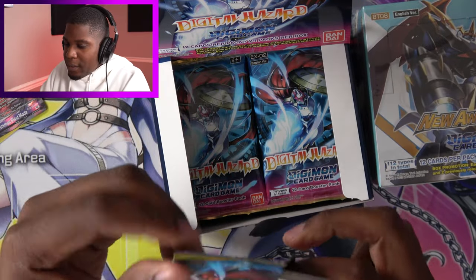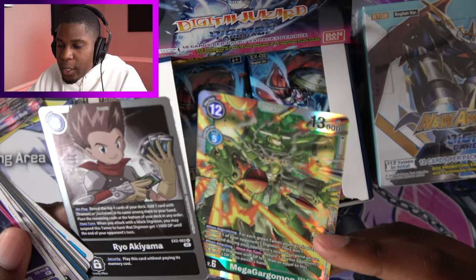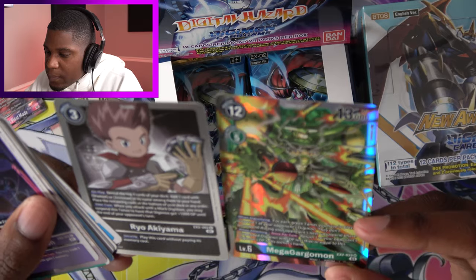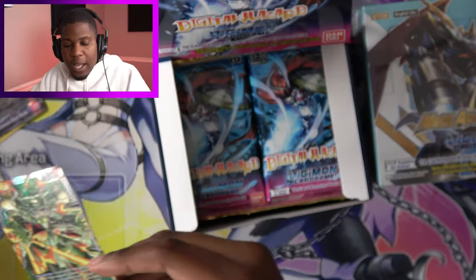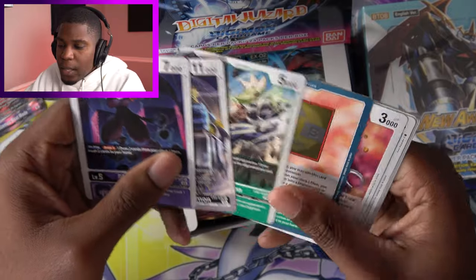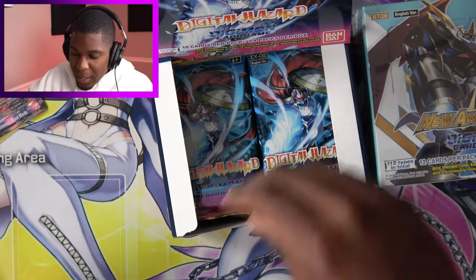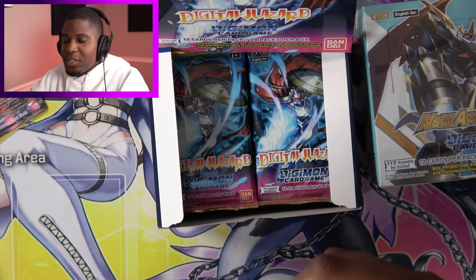Pack number five. We have Mega Gargomon and Ryo Akiyama. Mega Gargomon — for each green Tamer you have in play, suspend one of your opponent's Digimon, and they don't unsuspend during your opponent's next unsuspend phase. That could come in handy. Remember guys, in sealed play we don't worry about color requirements, so I can play literally any Digimon that I see here. It doesn't matter what color the deck is supposed to be, which is good because this is a very specific and particular set.